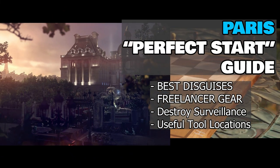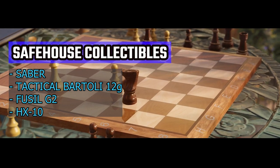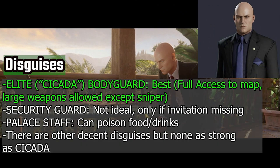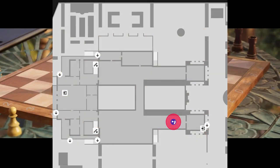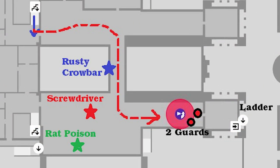Hey everybody, Ranger Chris here and today we have a real classic: Paris. These guides are designed so that if you watch them right before going to the match, you'll have a great idea of where everything is and will have enough tools and materials in your hand to customize that perfect hit. Focus in Paris is going to be getting to a high yield point in the attic where there's the strongest disguise as well as some very valuable items. So let's get to it.